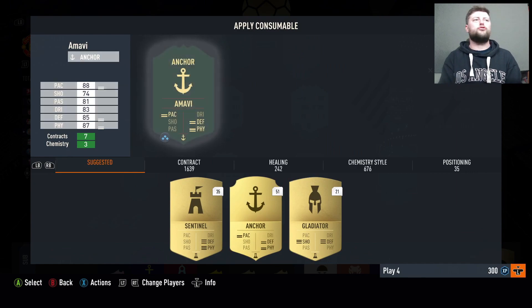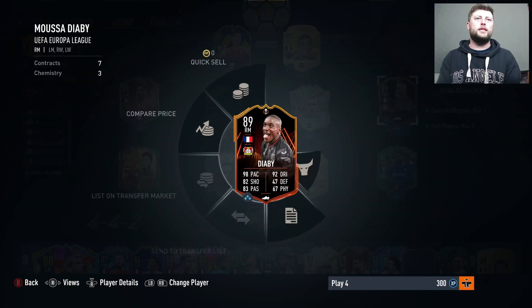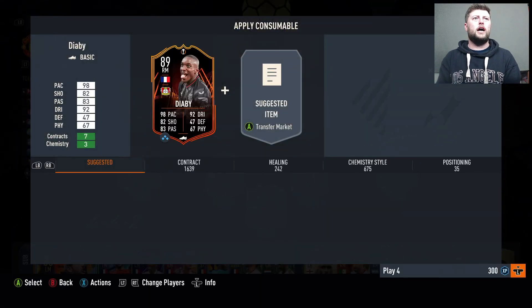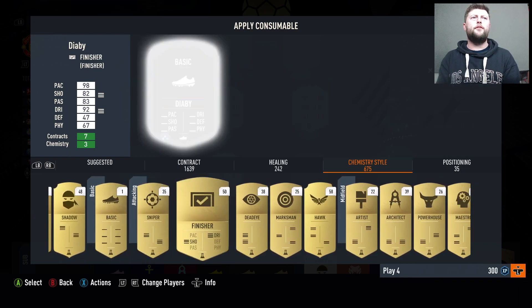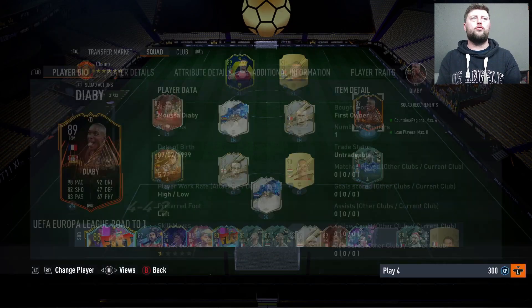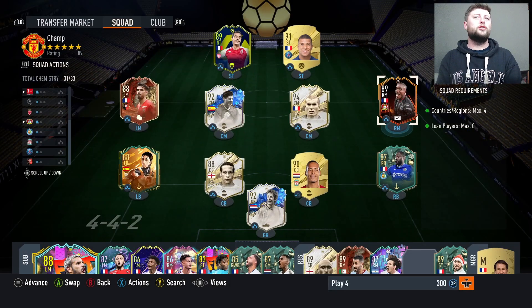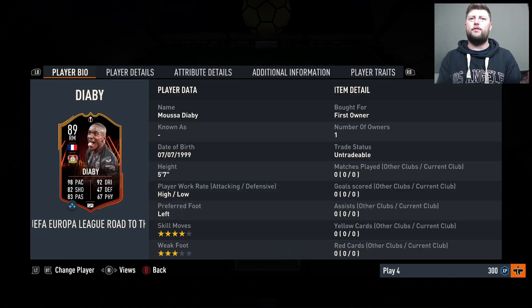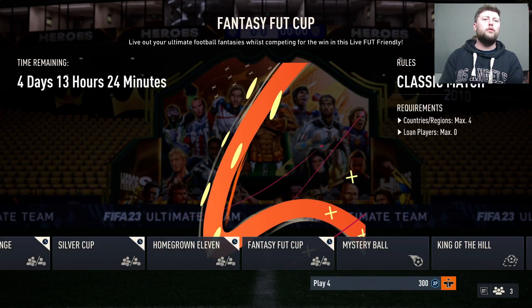We'll use pretty much the main squad. Probably put an Anchor on Marvie for a little extra help, since these games normally are pretty sweaty. For Diaby I'm thinking Finisher — we'll put that on for now and double check how it goes. That was a great super sub, well worth the SBC — not a bad card at all, and these will be his first matches for me.